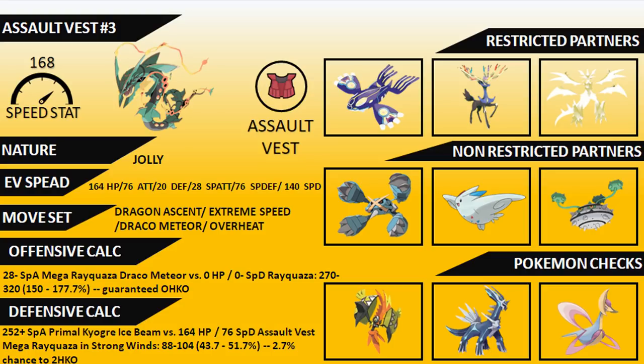Things to be careful of include Tapu Koko — it naturally outspeeds you, carries Fairy-type moves, does a lot of damage, and can hit hard with Electric-type attacks, especially if Delta Stream is removed. You've always got to be aware of the Gigavolt Havoc that Tapu Koko tends to carry. Dialga also threatens Mega Rayquaza heavily. Cresselia is problematic because you struggle to KO it given its bulk, and it can disrupt your gameplan with Trick Room, Icy Wind, and generally supporting its team partners very comfortably.